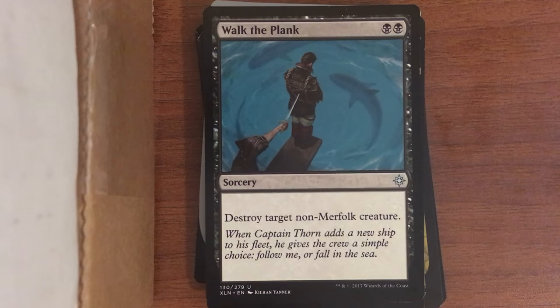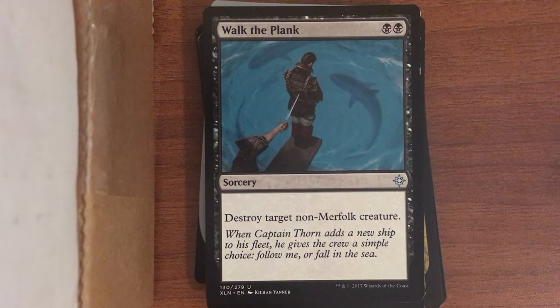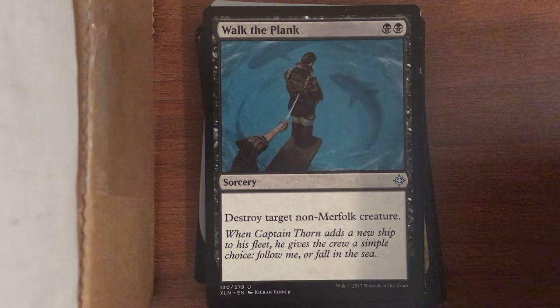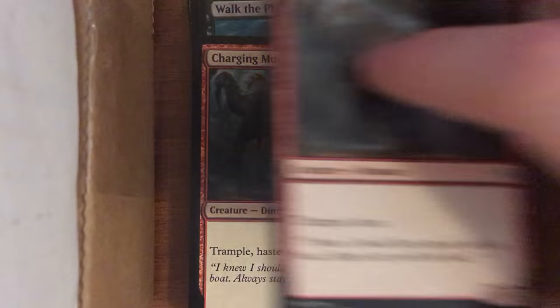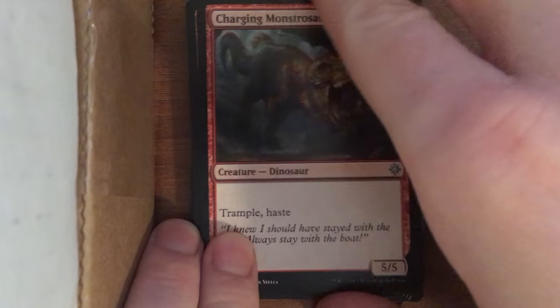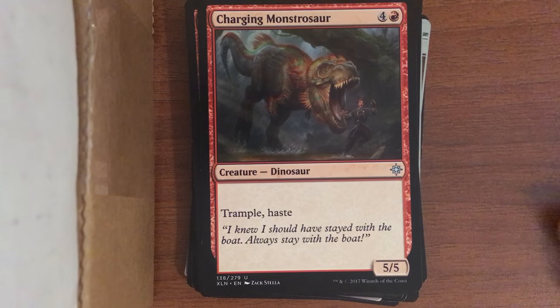Walk the Plank — just pretty low-hanging fruit for a pirate theme. Charging Monstrosaur — I just wanted some copies because it's a pretty strong creature that can attack the turn you play it and is hard to deal with.